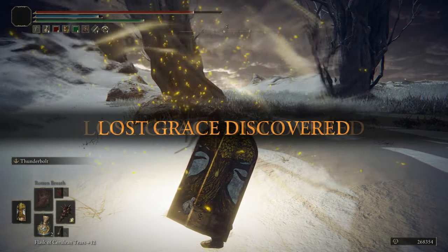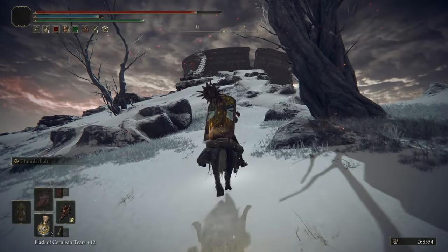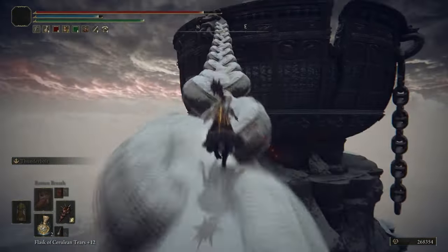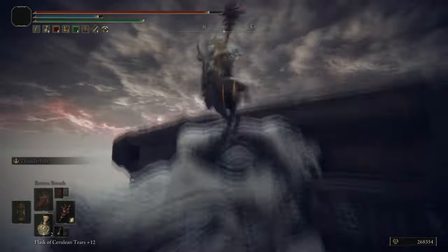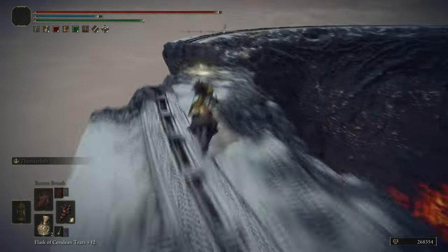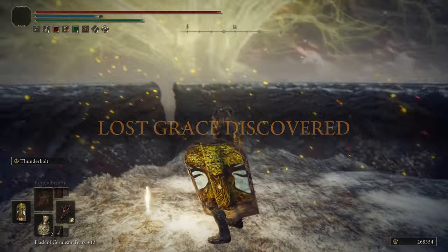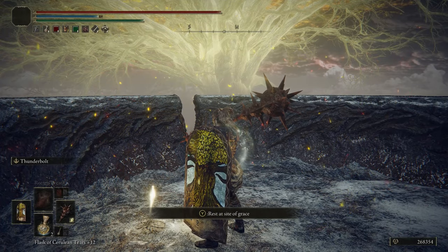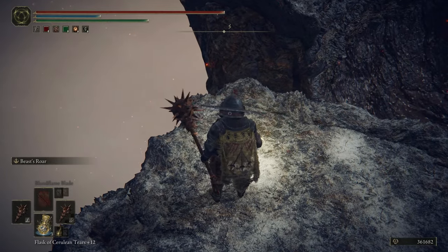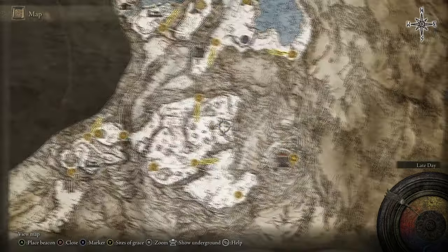We used only a single flask in that fight, showing the virtue of not having Radagon's Soreseal equipped — you're not taking that 15% increased damage penalty. It may also be worth stacking the Flamedrake Talisman plus 2, which we got in Grail's Dragon Mirror. You can stack that with the Dragon Crest Talisman if you really need to stack more defense — you do have options.